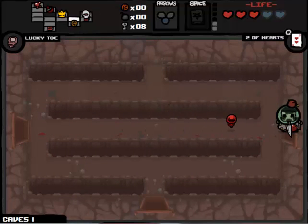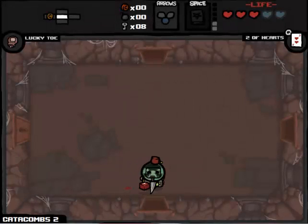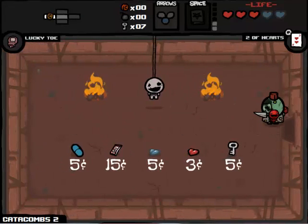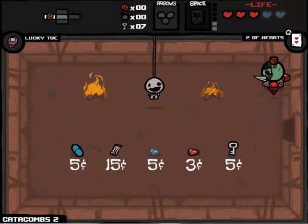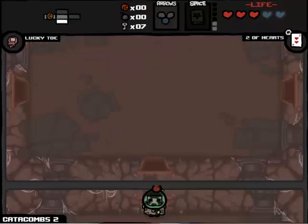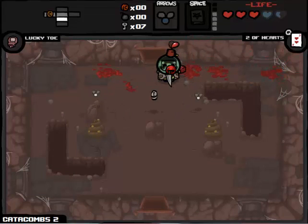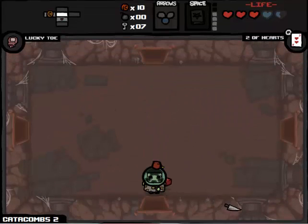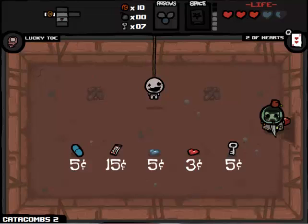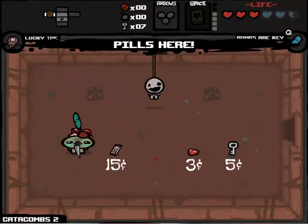Probably going to get the Catacombs. For shops now - if there are spirit hearts, I would honestly just buy the spirit hearts, because there's nothing really that the 15 cent item could be. We've got 8 keys - Greed could be in here, it's not, it's the Steam Sale. Honestly the Steam Sale is too little too late. There's a dime - that's awesome! Now we can buy the spirit heart and the pill. So we'll buy the spirit heart to get us extra stuff, buy the pill - Bombs or Keys! That's exactly what we needed.